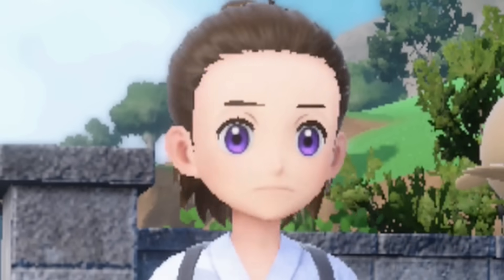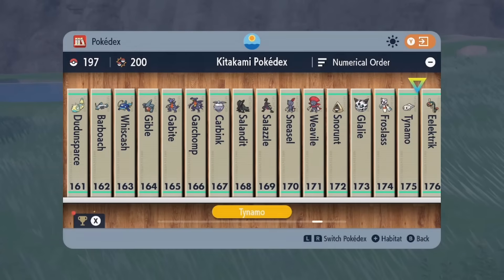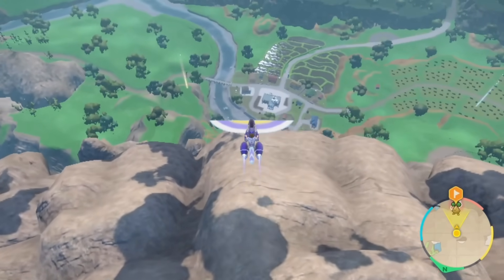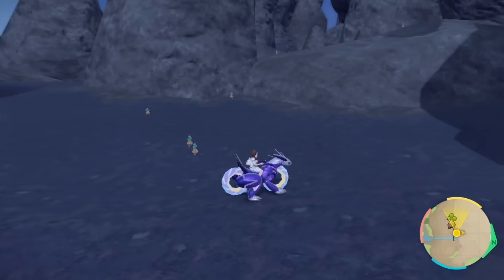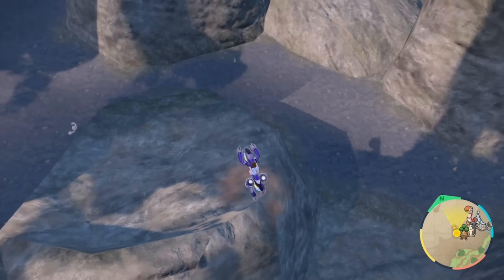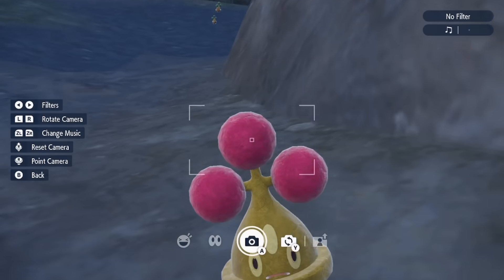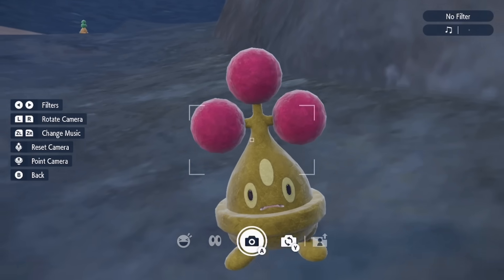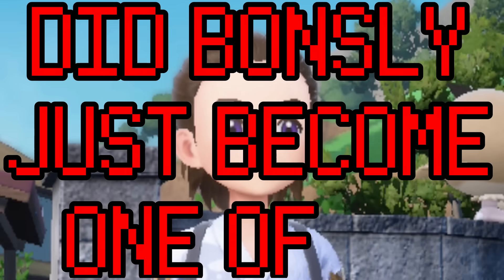Bounsweet — I honestly can't remember seeing a single Bounsweet in all of Scarlet and Violet. It's been in the game since the beginning, but who knows where you can find them, which is why it was a hunt I knew I needed to complete for this challenge. I went over to an outbreak to look for this adorable grass type, but my luck was still shot and I spent another 2 hours. This time though, I actually ended up finding my target. Its shiny looks so good — the colors are so vibrant. Did Bounsweet just become one of my favorite Pokemon?